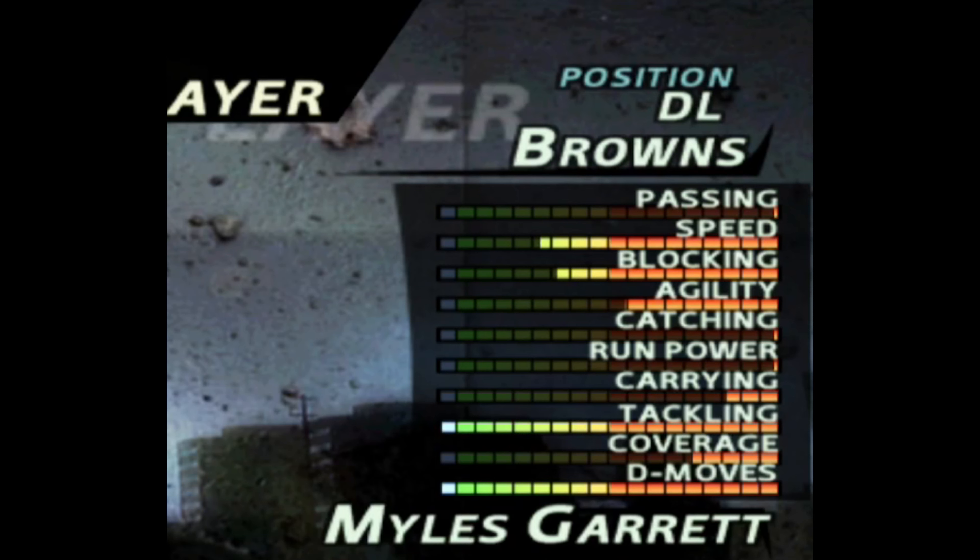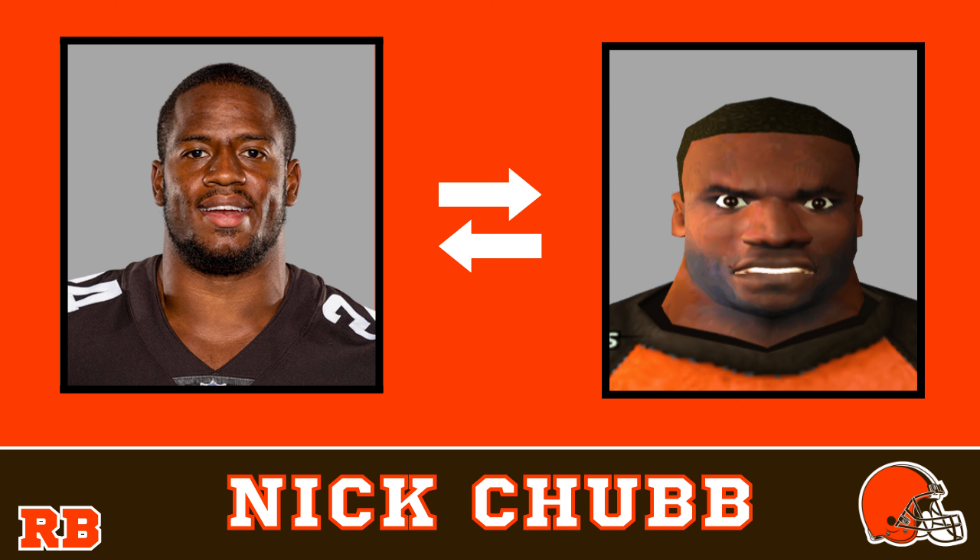Another key aspect for the defensive line, he's got a 15 rated speed. Moving on to one of the scariest Browns on the team, Nick Chubb. I feel like this is the standard face for NFL Street, but it seems to fit Nick Chubb perfectly.